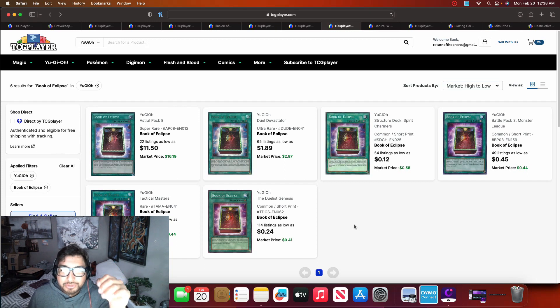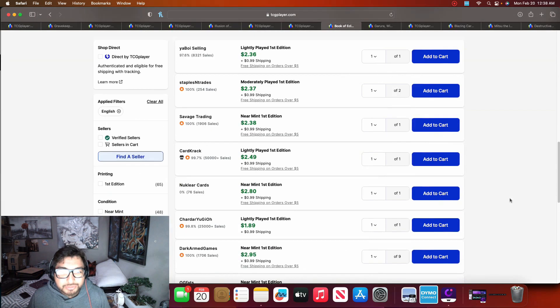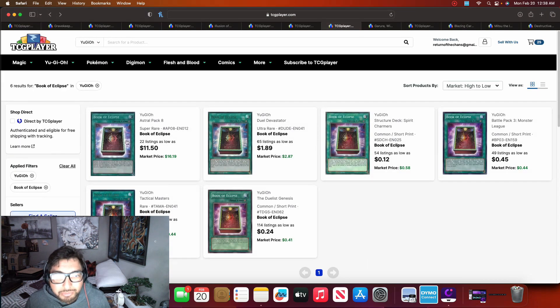Book of Eclipse — I think everyone in the room was running it either in the main or side this format. Definitely pick up your copies because it's like the best card to out the Kashtira board. The ultra rares are still under three dollars, which is pretty cheap. There's also a super rare version, but I still think the ultra rare is the higher rarity. Commons and rares are available for budget players too.